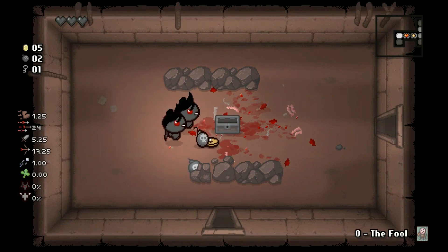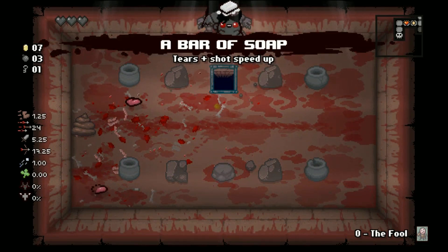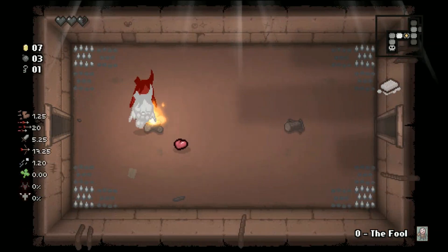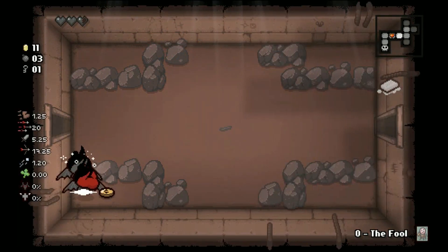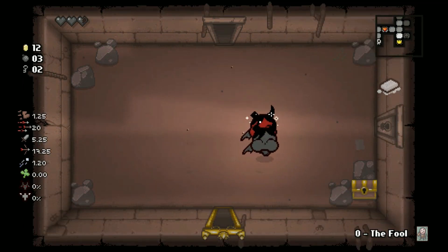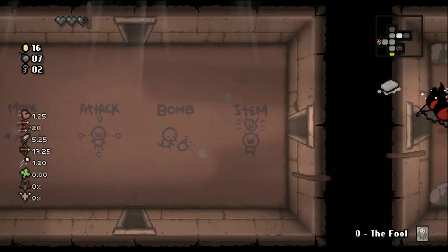If I have a spacebar item — and I played around with this a little bit already — this is like the ultimate way to showcase how OP this is. Anyway, sorry. If you have two spacebar items, when you hit the spacebar both of the characters will use it, whatever it is. If you hit the Q key...